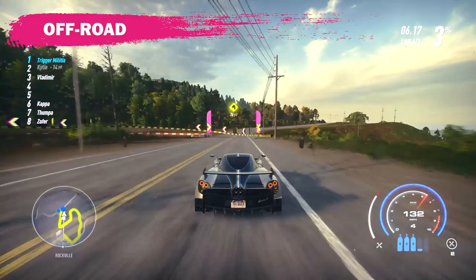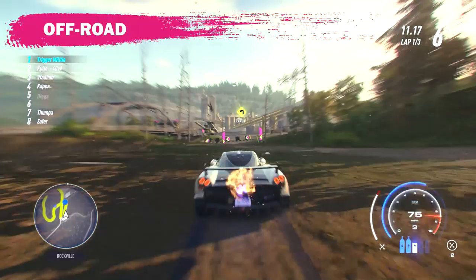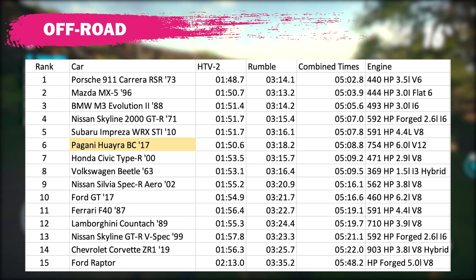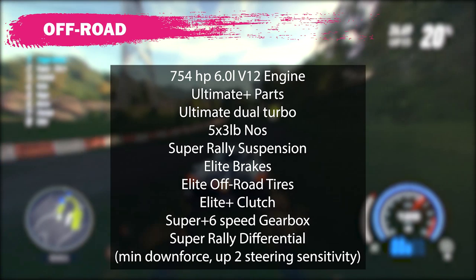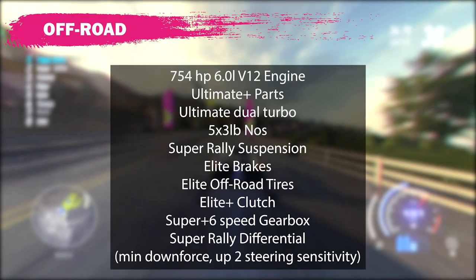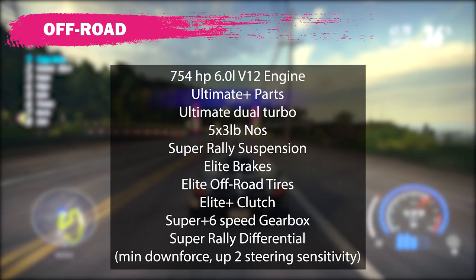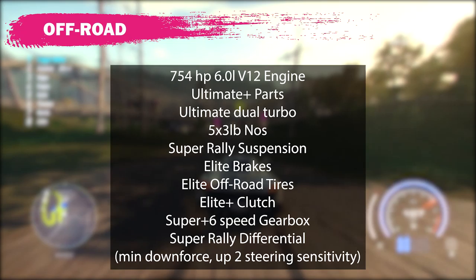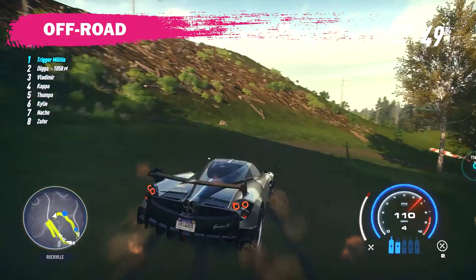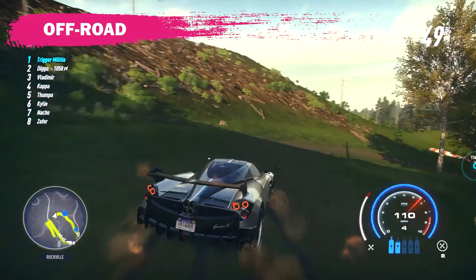Moving on to dirt — the Pagani actually did pretty well in the dirt for not really being a dirt car. I was able to get my second fastest time on HTV2, but I did struggle a little on rumble, giving it a combined time of 508.8, which is sixth on my off-road list. The dirt build: 754 horsepower 6.0 liter V12, ultimate plus parts, ultimate dual turbo, 5x3 pound NOS, super rally suspension, elite brakes, elite off-road tires, elite plus clutch, super plus 6-speed gearbox, super rally differential with minimum downforce and up two on steering sensitivity. It's definitely an okay off-road car — surprising for a modern supercar — but cars like the MX-5 and the RSR are faster.